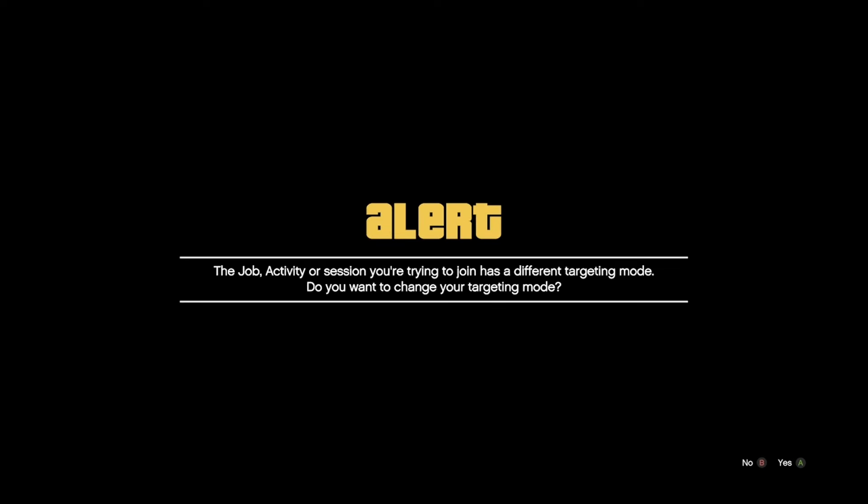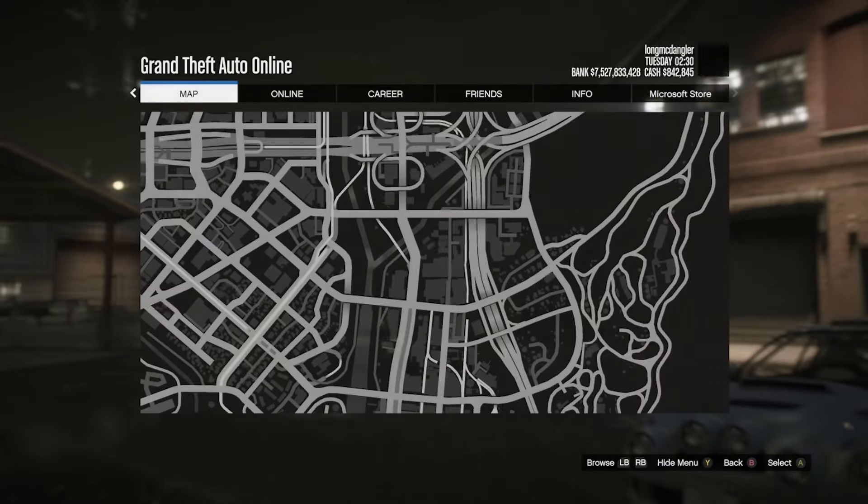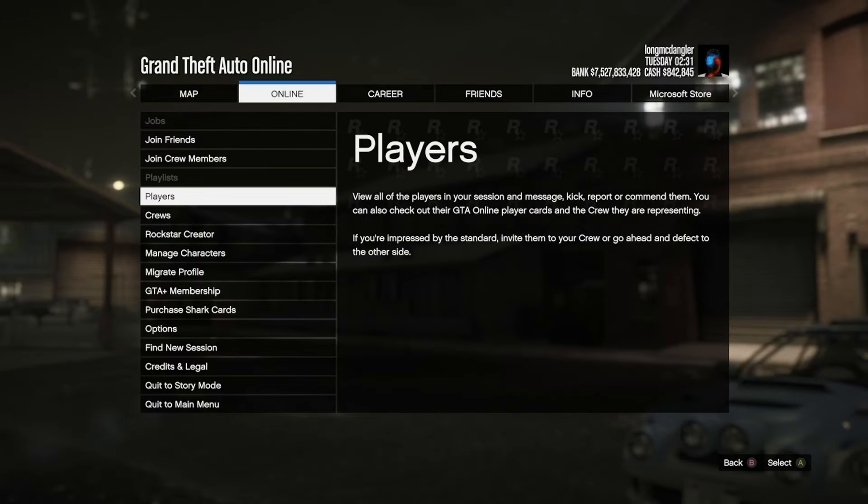Now you'll be on the infinite black screen. You need to join Anorak, but you're only going to use him for the different targeting modes — so you're going to join him and hit yes and then no. Yes on joining, and no on the different targeting mode. Now you're going to bring up your pause menu and go down to options.